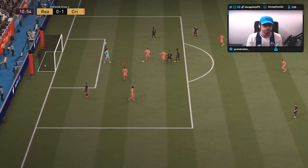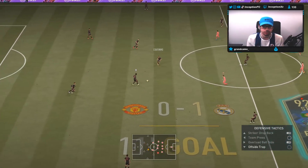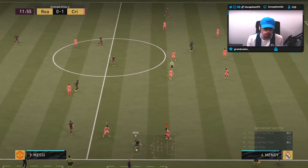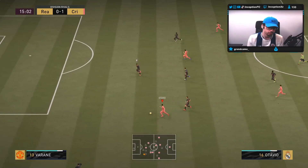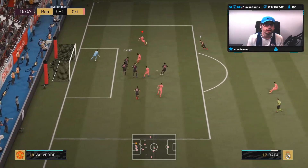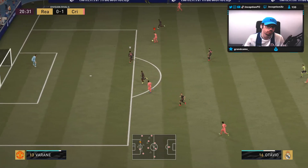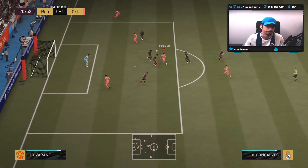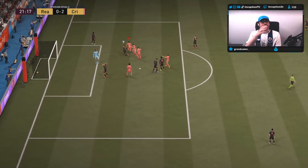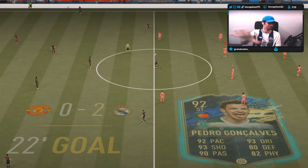If I were to use him as one of my center mids, it's going to be either an anchor or a marksman — it depends on what I want more. I just want you guys to notice something: did you see Otavio's attacking AI movement right there just from Stay Central? The attacking AI on these cards is really something.